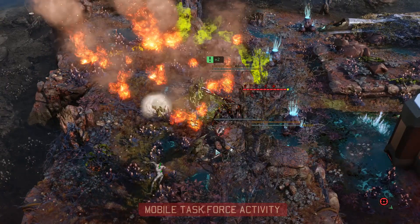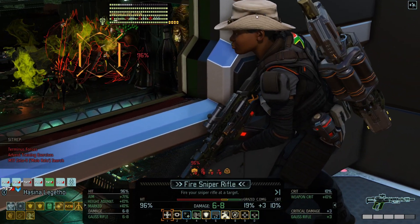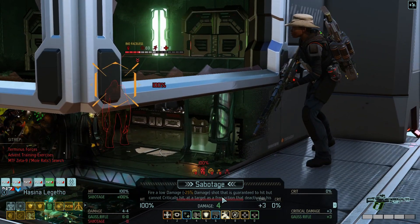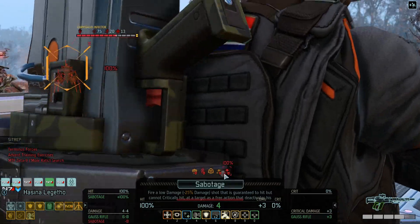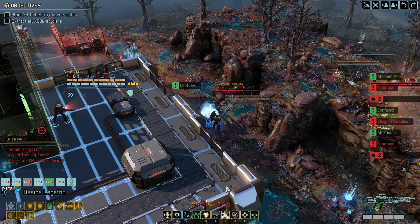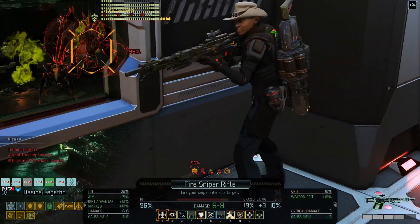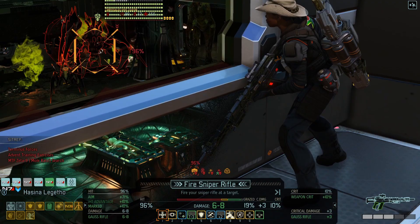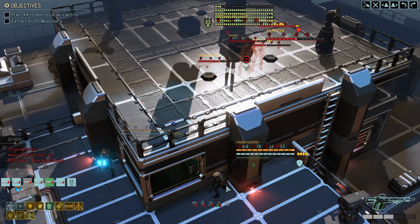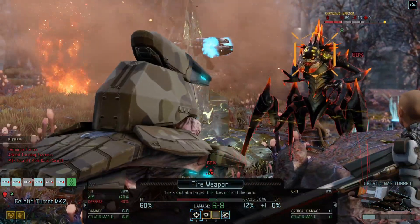Almost got him — too close to the heat! He does regenerate health over time, so that's going to be helpful. 95% chance to hit whatever this is — looks like it's the Hive Queen. Is that worth it? I think we want to drop a Sabotage on something as well. Let's drop a Sabotage facing back at the infector here. Confused, sabotaged — all the fun stuff. Then we will put more damage into the Queen. We have our priorities straight.